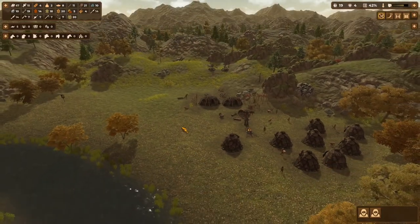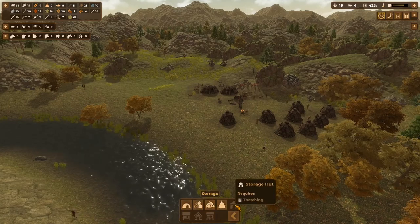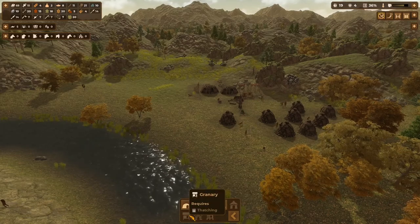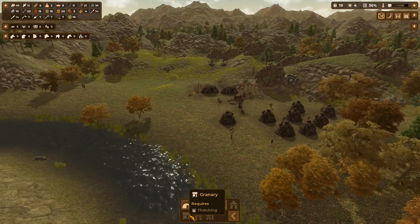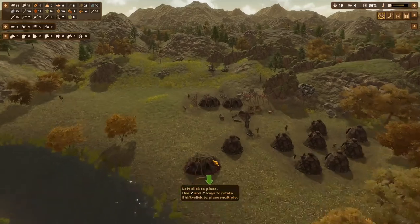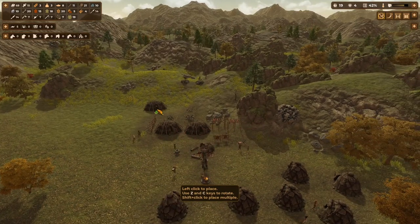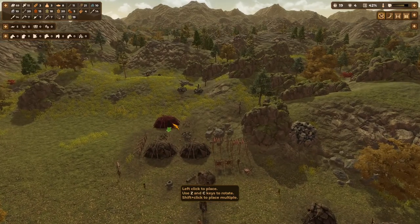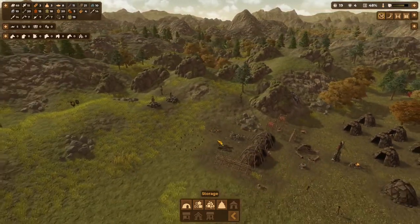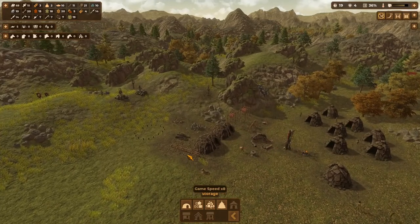Now later on in the game, we're going to have different types of storage available to us. The storage hut is just an upgrade really of the storage tent, but there will be sort of resource-specific storage like the granary where it'll keep food. So we don't want to overbuild, but we do need another storage. Let's just put it back here — it fits with all the rest of the storage. It's our resource area, so we'll keep that there for now.